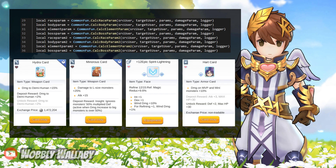These modifiers will be used later in the formula. For Race Pram, an example modifier is the Hydra card for dealing more damage to the Demihuman race. For Body Pram, an example is the Minoris card for dealing more damage to large-sized monsters. For Element Pram, an example is how the Wind type locked to Cart Tornado affects other creatures, and also Epic Spirit Lightning for extra Wind damage. For Boss Pram, an example is the Heart card for extra damage to MVPs and Minis.